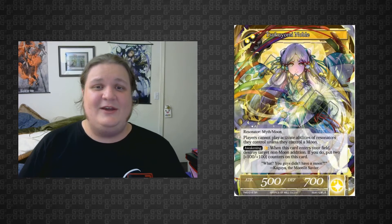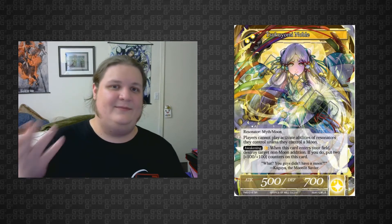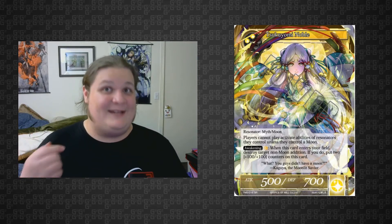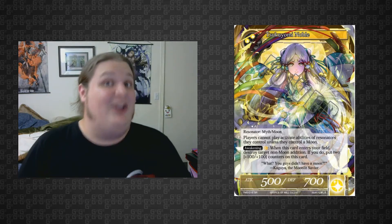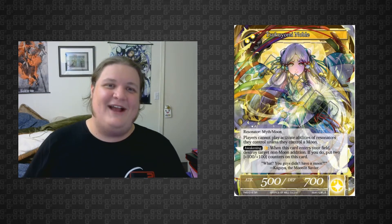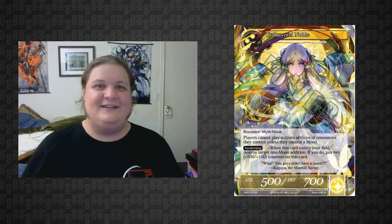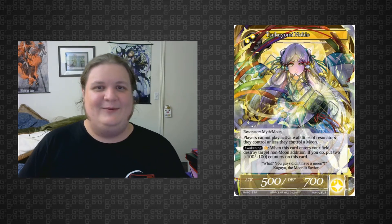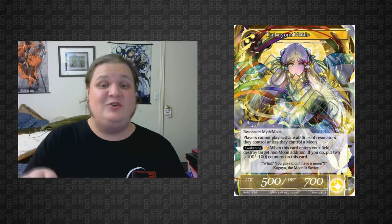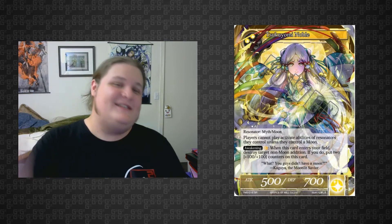Next we have Sukiyomi Noble — another moon. These all have the moon typing. She costs two white will and zero. I should mention the zero cost because there have been times in the past where there was a number there — looking at you, Prissia — where my group didn't see the number and thought the card cost two, thought it was mind-boggling, and then later realized it cost three and suddenly no one played it anymore. Big difference in will cost.